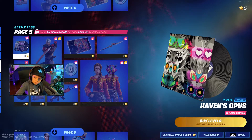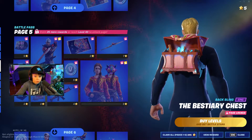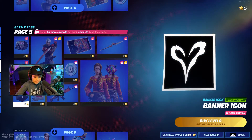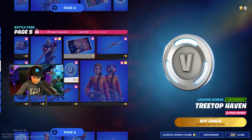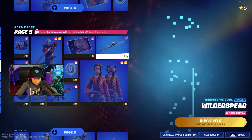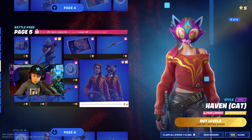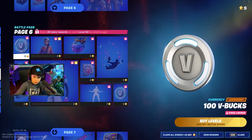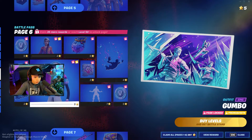Page five — we got a song, it's really cool, and a back bling filled with treasure. Then a banner, a spray, a wrap, some V-bucks, a loading screen, a harvesting tool, and an outfit. This is really cool and there's also a style.